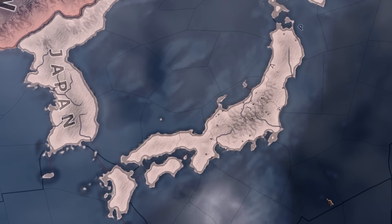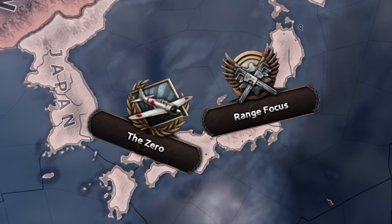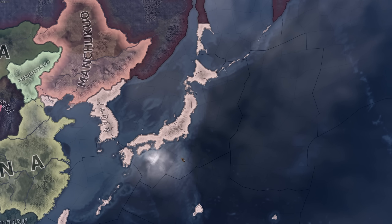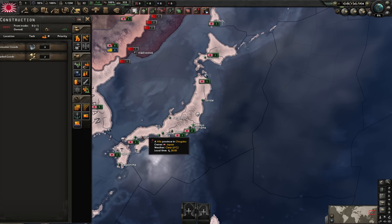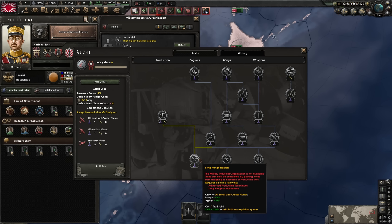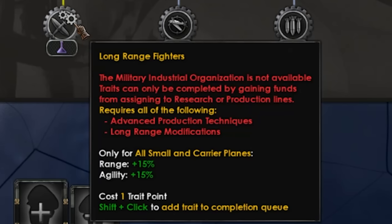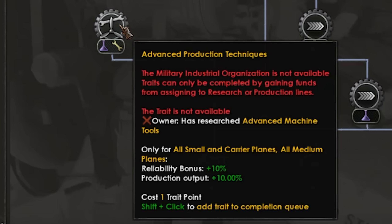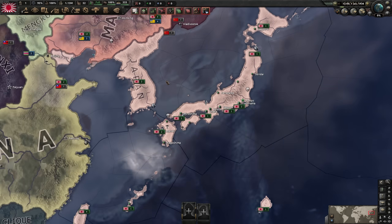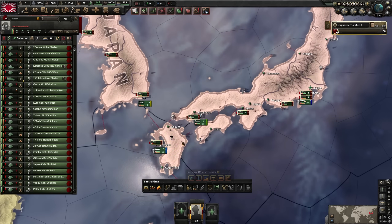Japan! The most OP CAS nation in Hearts of Iron 4. Cheapest, most effective, most OP. Japan is the nation we're going to be playing today. And to give you a little bit of a teaser, check out these buffs. Range focus. 15% range and agility bonus, 10% production bonus. And finally, prioritize naval aircraft construction — a 20% discount for CAS. CAS today will be very, very strong. Gather up the boys.